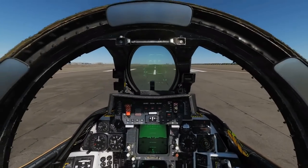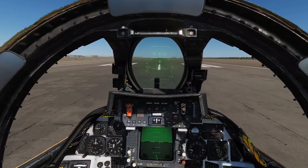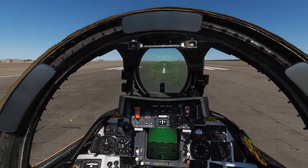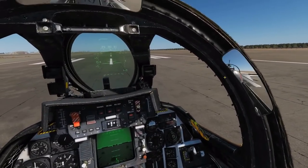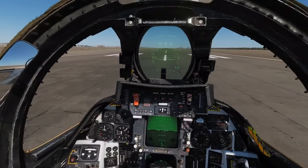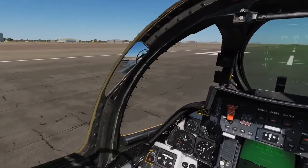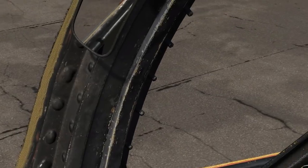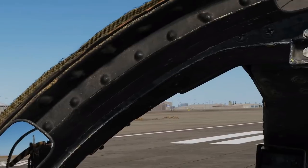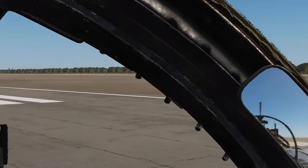That's as far as we'll go into capabilities — I've only scratched the surface and could make a 10-hour video on this aircraft. Next we'll look at graphics, starting inside the cockpit. First thing to note is the mirrors do work. Graphics are somewhat subjective, but looking around the cockpit I'm going to say this is top of the top for DCS — a five out of five. It is just beautifully modeled.